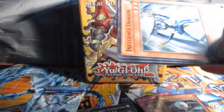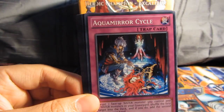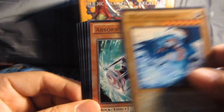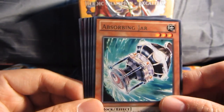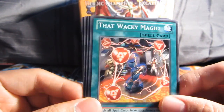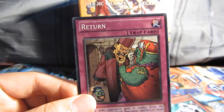Second last pack — second Galactic Overlord. Alright, Influence Dragon, Aquamirror Cycle, Constellar Belt, Watttail Dragon, Absorbing Jar Rare. That Wacky Magic, Red Headed Oni, Phantom Bouncer, and Return.